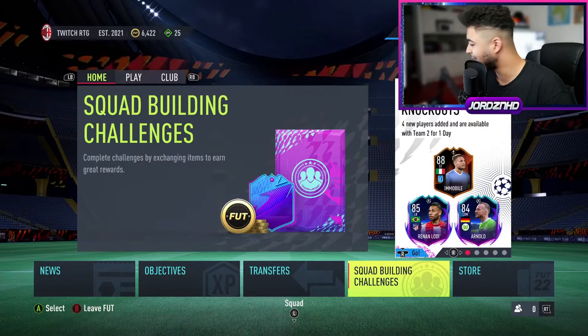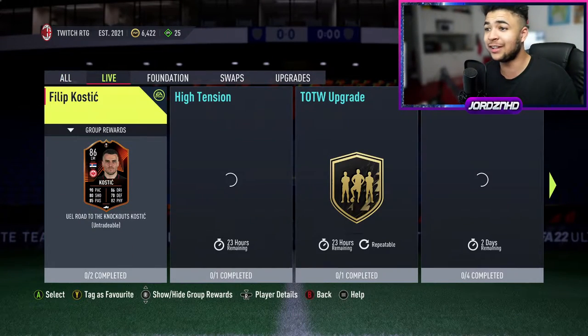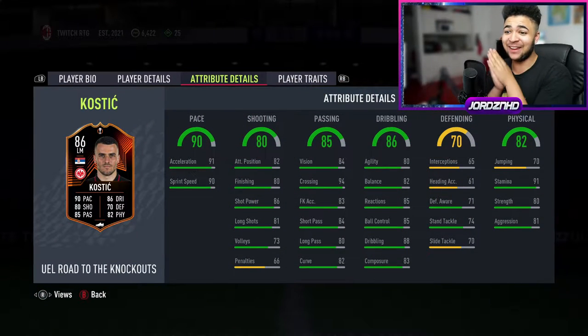Right then guys, have a quick look at what EA have released in today's drop. We've got a Costitch. This card looks sexalicious bro, I'm not even going to lie. The pace side of things looks good.